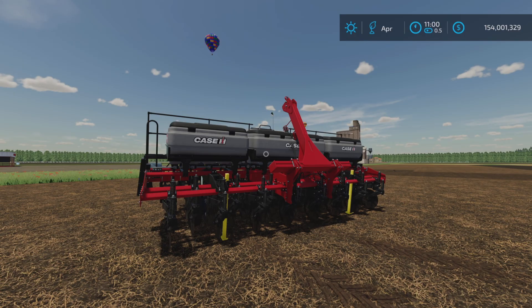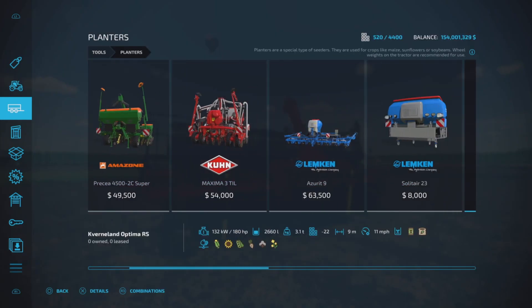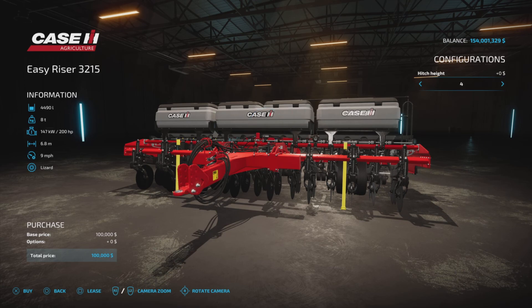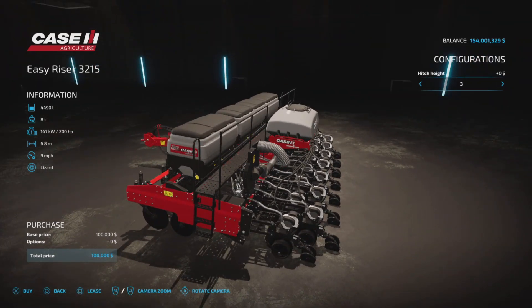This is 30.87 megabytes to download, 15 slots on console. Vehicles and tools, and planters is where you'll find it. $100,000 to purchase, 200 horsepower to operate, 4,490 liters of fertilizer and seed capacity, 6.8 meter working width at 9 miles per hour. We have a hitch height option depending on what kind of tractor you're pulling it with, so you might want to adjust this attachment — but that's all the options we have.